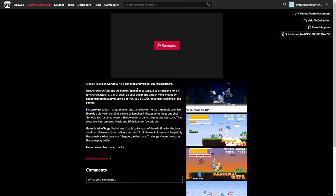This is a game based on Gondola, he's annoyed, and you kill Spurdo monsters. Controls: use arrows or WASD, up button or spacebar to jump, Z to attack, and hold X for charge attack, plus 1, 2, or 3. So we have an attack button and a separate button for the charge attack. Level up your anger and unlock more moves by chaining more hits — level up to 2 at 40x, to 3 at 100x, and getting hit will break the combo. So as the chain multiplier grows high enough we get higher levels that unlock more moves. Interesting.